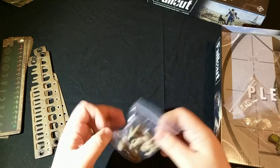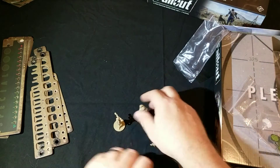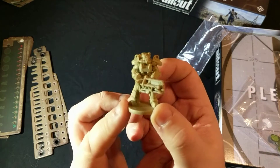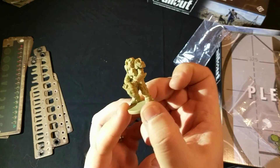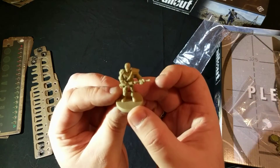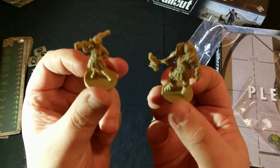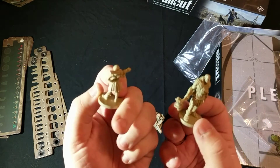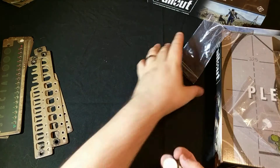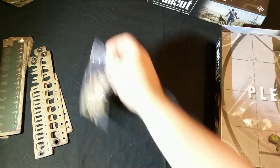Then we've got the miniatures, which as normal in Fantasy Flight stuff are great. There are five different characters you can play as in the game — this guy is probably my favorite. I'm actually probably going to give these a lick of paint. You've got your standard vault dweller, the ghoul, and the mutant guys — I'm sure someone will tell me what they're called. They look pretty cool and I look forward to painting them.